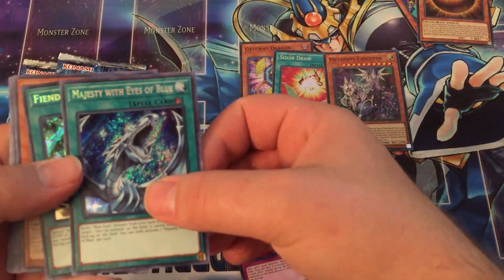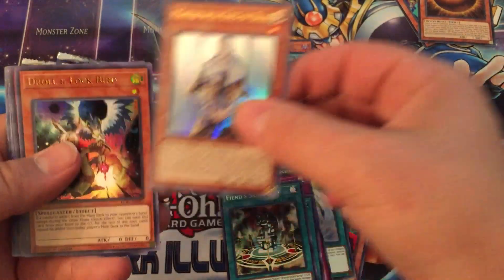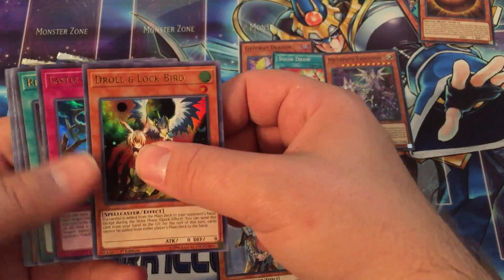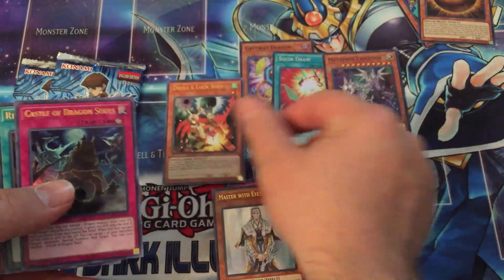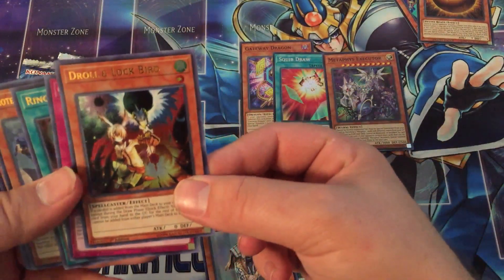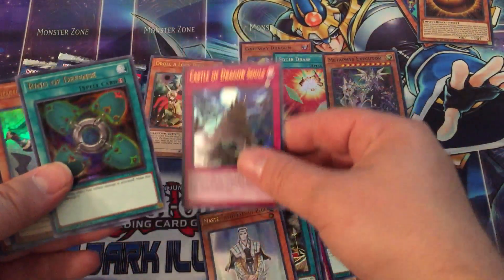For our first Mega Pack, we have Eyes of Blue, a Fiend Sanctuary — a match with the Eyes of Blue, actually looking pretty good. Another Drollen Lockbird — nice! I actually pulled one in my first box, so this isn't the first one I've opened. I have a whole playset of Supers already, but the Ultras do look quite nice. I would argue this card's ban-worthy, but it's never a bad card to have in your collection.